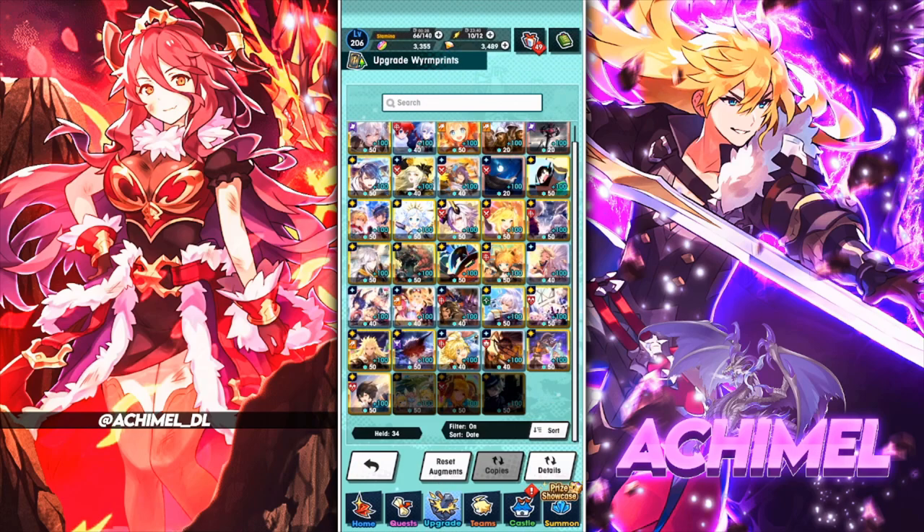Now, especially for beginners — this section is geared toward you. If you're already further along and want general information, feel free to skip ahead using a timestamp. For beginners, here are some prints you want to have immediately. These are incredibly budget options, some of which can be used in later game content as well. They are very cheap on the eldwater front — if my math is correct, this all adds up to around 40,000 eldwater for a simple starting team.